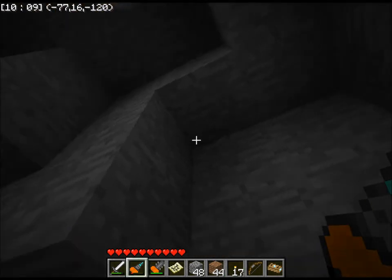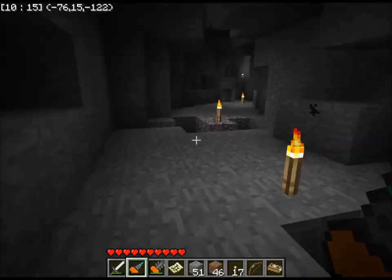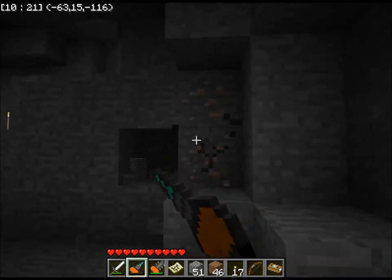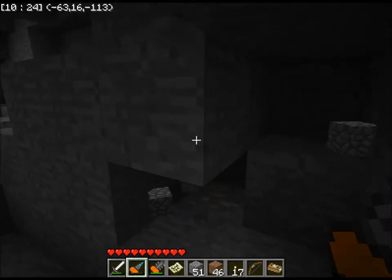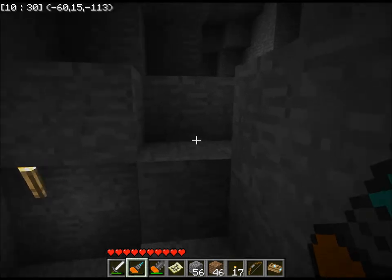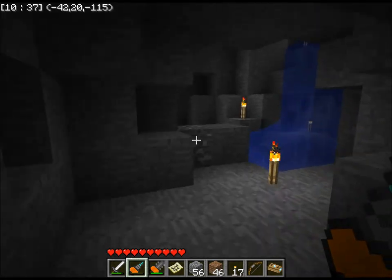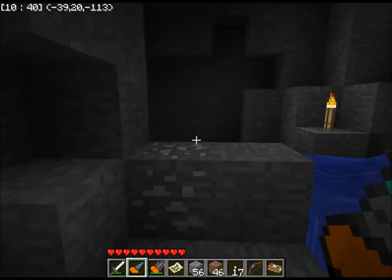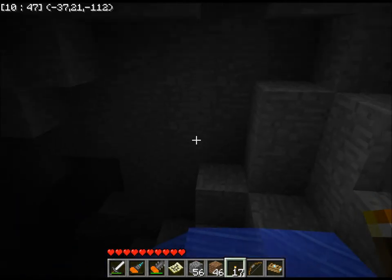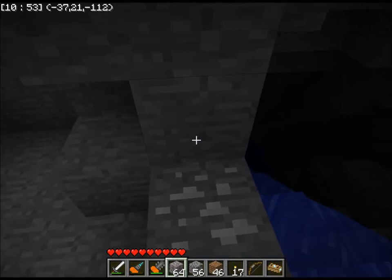Nice big deposit of coal — very good. Twelve lumps of coal, nice. More iron. I don't know what I'm going to do once this cave finally does run out. I mean, I'm kind of expecting it to never run out, to be honest. It's not the way to go to the slime cave, but I am very tempted to just explore down there and see what is down there. So I think that's what I'm going to do.